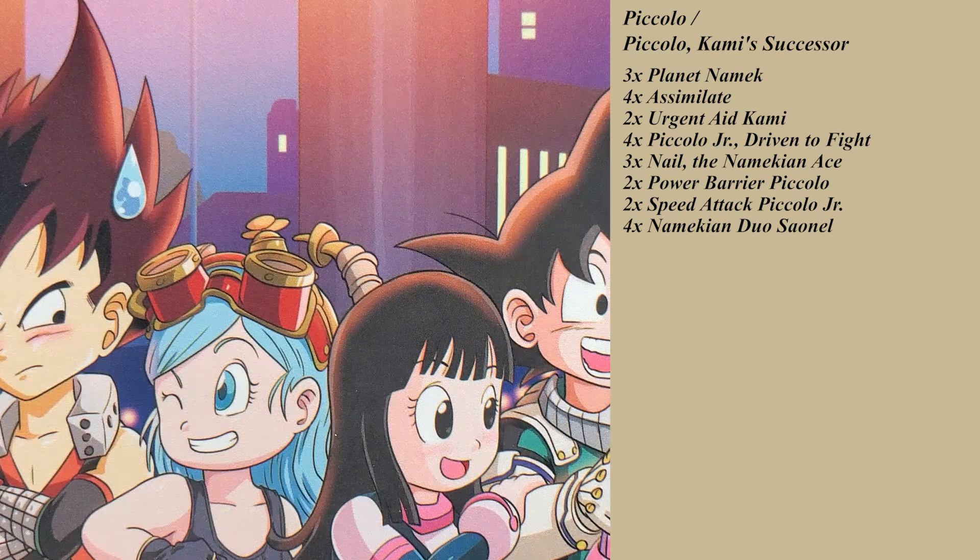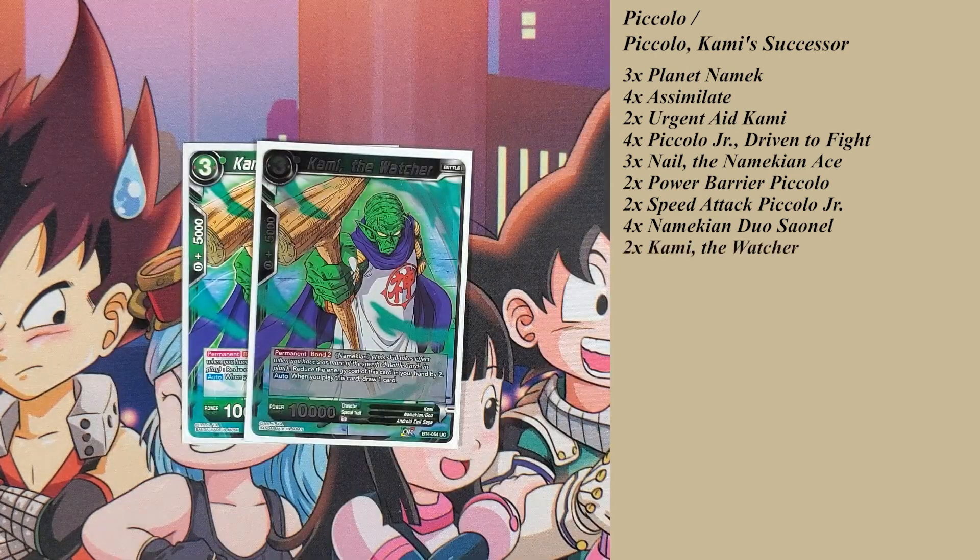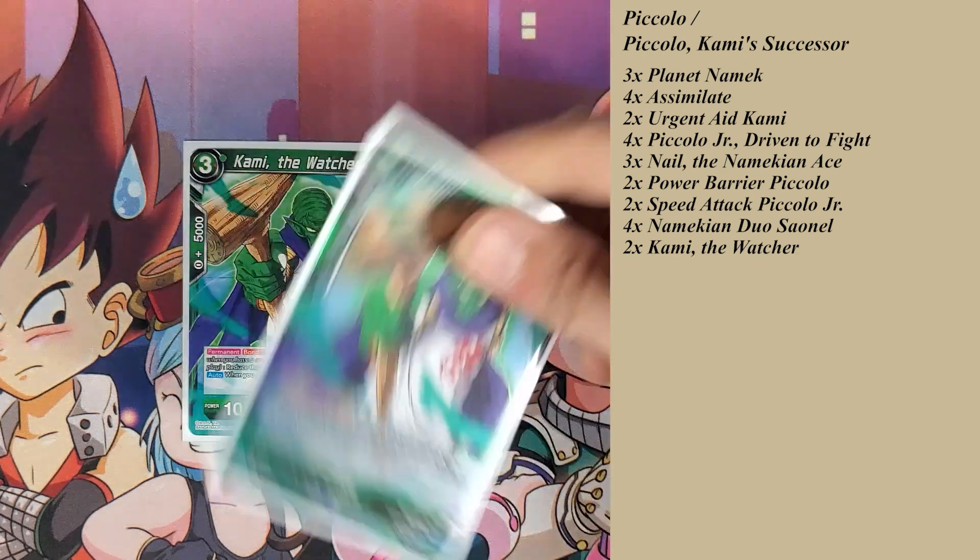Once I've established a bunch of Namekians on the board — or just enough — in a Namekian matchup to one-drop cantrips: Commie the Watcher. Permanent Bond 2, reducing energy cost of this card in your hand by 2. So you get two cards on the board, you pay one energy, draw one card, hit the 10k beaters, so you could swing from afterwards if you wanted to.